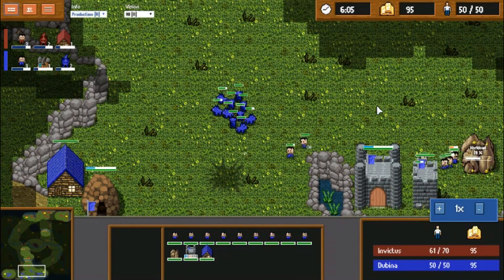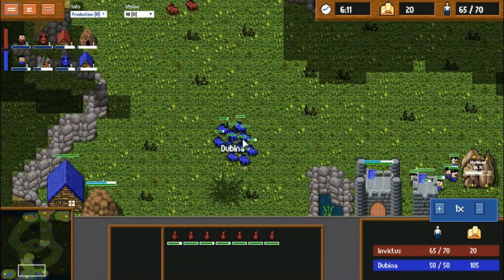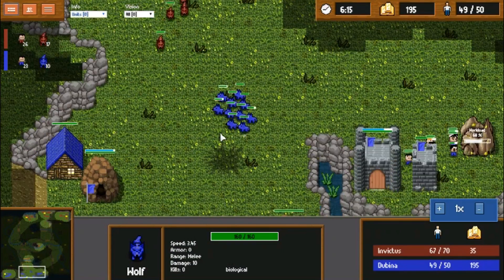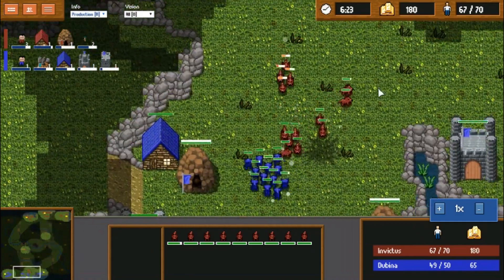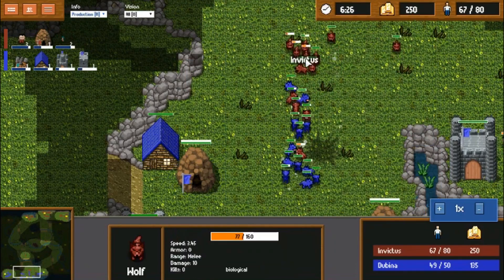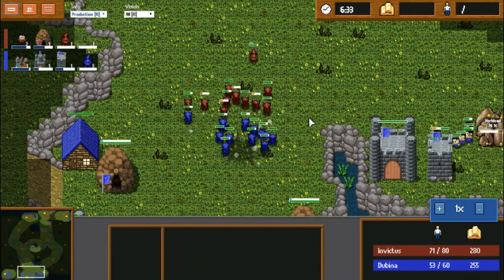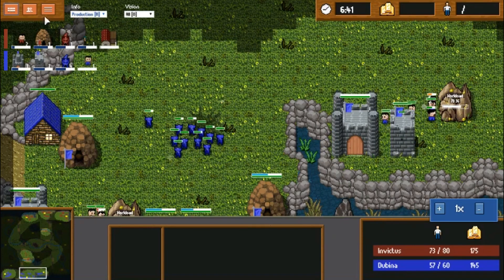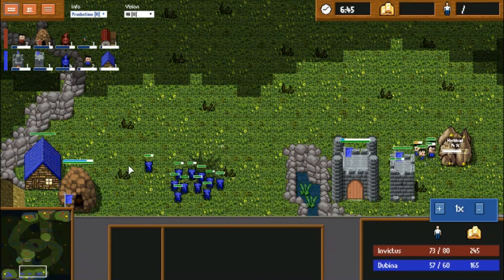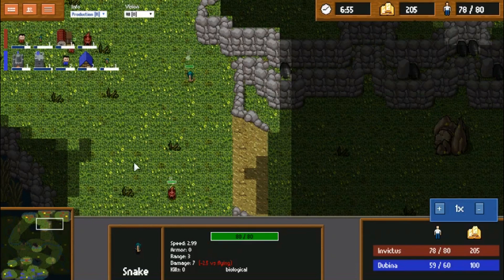Worker count — Invictus does have more workers. We're seeing upgrades coming from Invictus while Dubbina is starting to get dragons. Something to note about the AA-4 on the 4.0 patch is that some of the new units currently don't change color with team — Snakes, Raiders, Gatling Guns, Gyros — they'll all be the standard teal color.